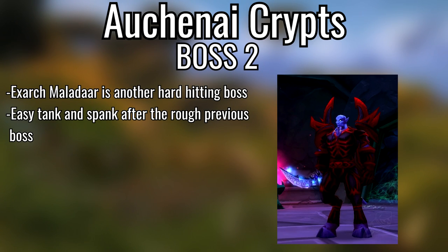Second boss of Auchenai Crypts, Exarch Maladaar — it's a very hard-hitting boss but essentially easy otherwise. Try to conserve your mana because it's a long fight given the amount of health he has and the damage he's outputting. Just a very hard-hitting tank and spank.